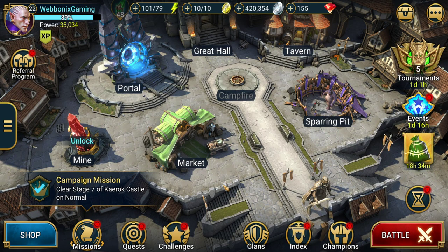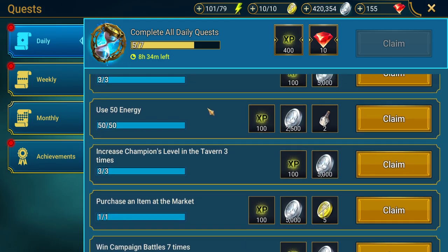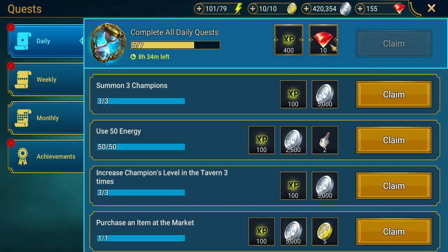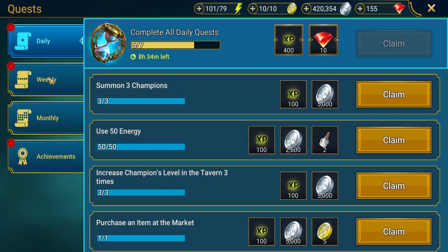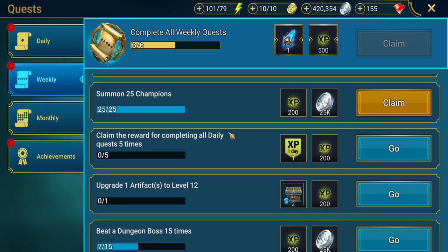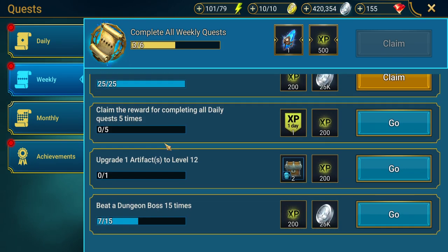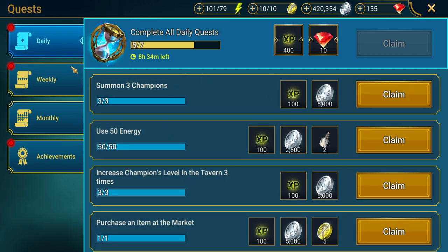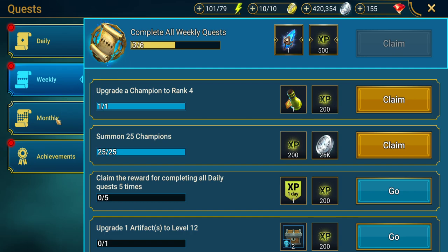Something you should be concentrating on while focusing on campaign is doing your daily quests. Every day these refresh and give you little tasks to do. Once you complete them you get 10 gems, 400 XP, and they contribute to your weekly quests. One of the weekly quests is to claim the reward for completing all daily quests five times — so once you do the dailies five times you complete the weekly, and then the same thing again with monthly quests.